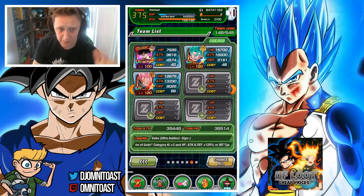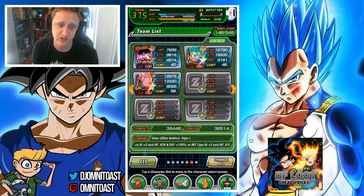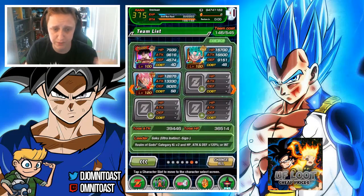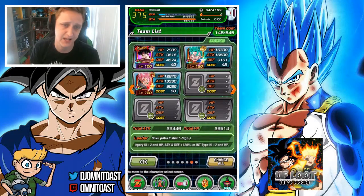Goku Black possesses a very versatile link set having links such as Big Bad Bosses, Nightmare, Fierce Battle, Prepare for Battle, and Fear and Faith — he is a very strong, powerful unit. Also, a quick shoutout for Absolute Strength Jiren — we're getting the normal UR form on the 15th when UI Goku drops, so he does fit on the team if you want.